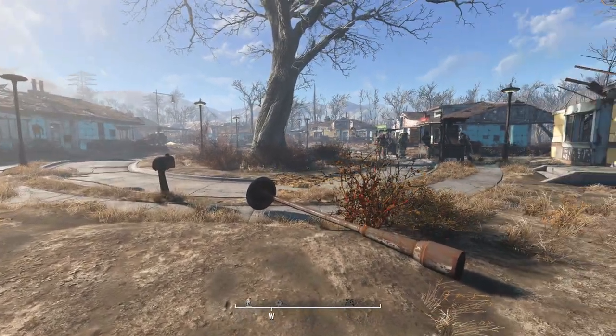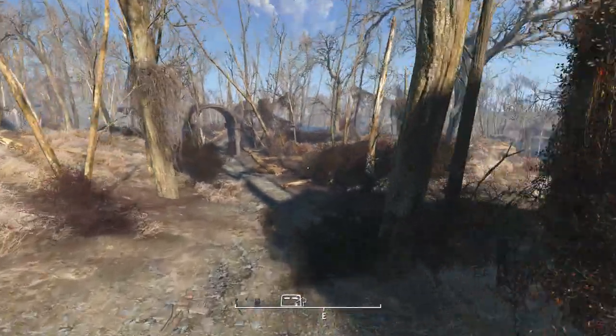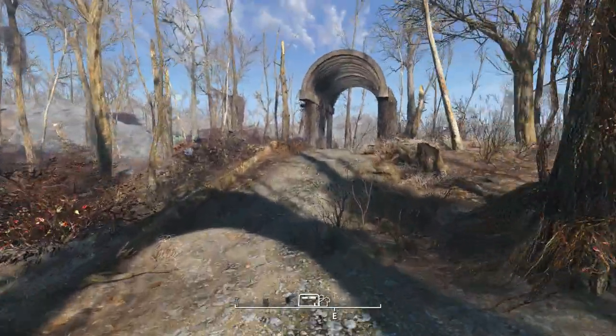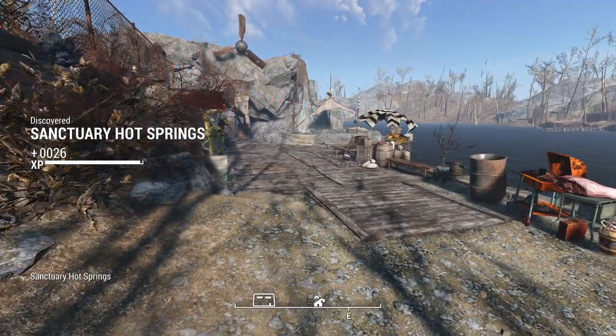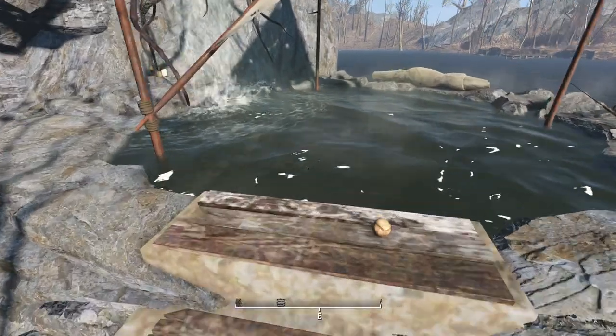We're right at the edge of Sanctuary — this is where the house normally is, there's normally a house there but you destroy it. We just walk right down this path here and around the corner, and here we are — this is it, the Sanctuary Hot Springs. It's obviously part of the river location.